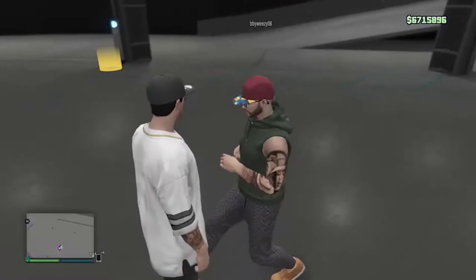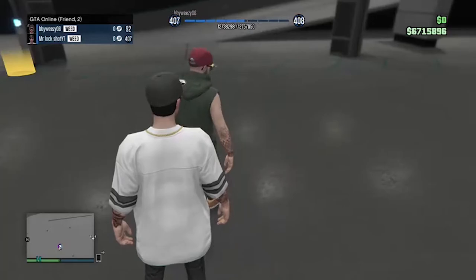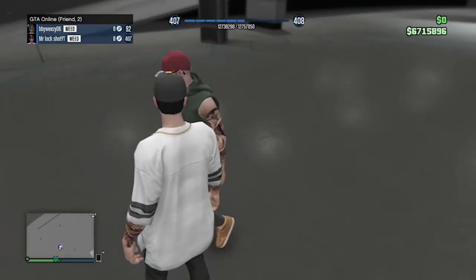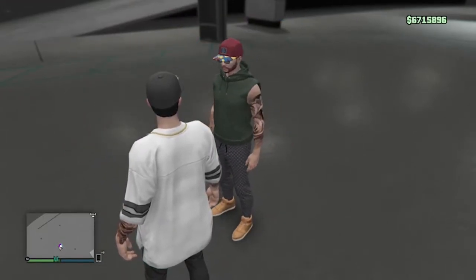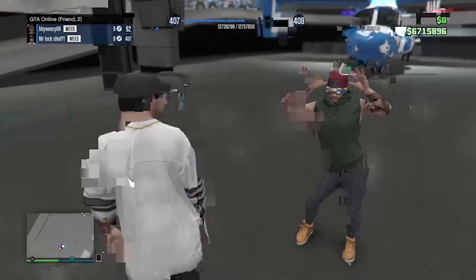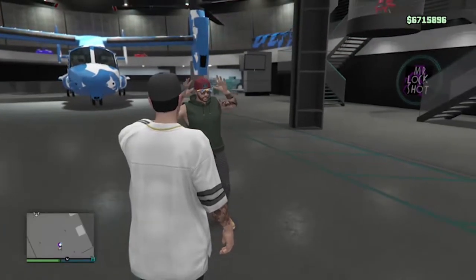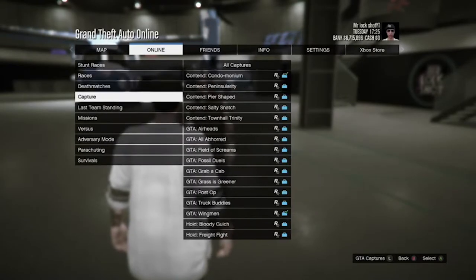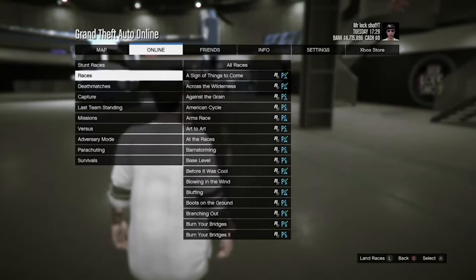My friend is here. You guys have got to be in a closed friend session, and you've got to make sure not a lot of people are on GTA. Just make sure a lot of people aren't on so you can do this glitch, or you're just going to join their session, not your friend's. The very first step that your friend's going to do is start up any job — go to online, jobs, play job, Rockstar created missions, or any job. And he's just going to start one of those up.